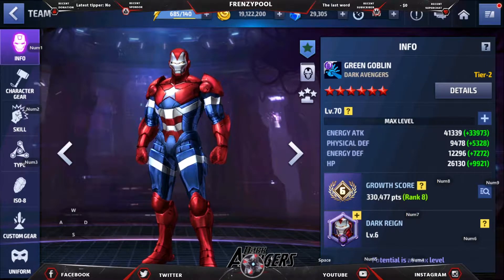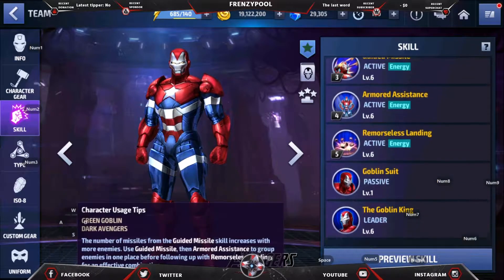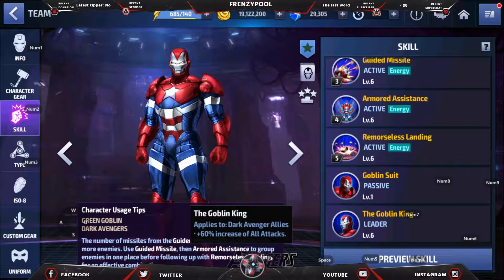Green Goblin gets this uniform — the Iron Patriot kind of look — it's called the Dark Avengers uniform, and he becomes a Blast character with this. Looking into the skill section: this uniform provides leadership to Dark Avenger allies with a 60% increase of all attacks, which is really high.